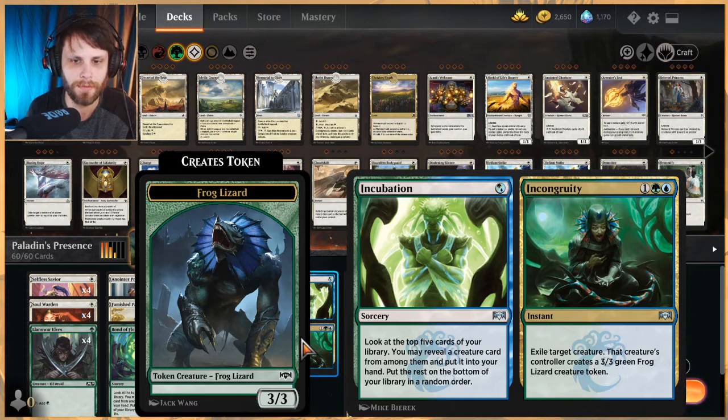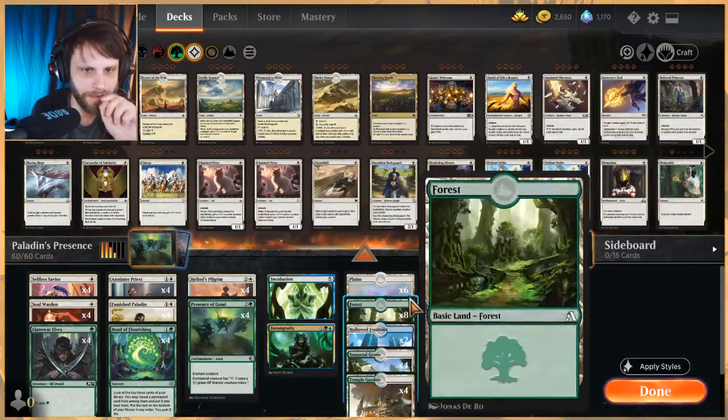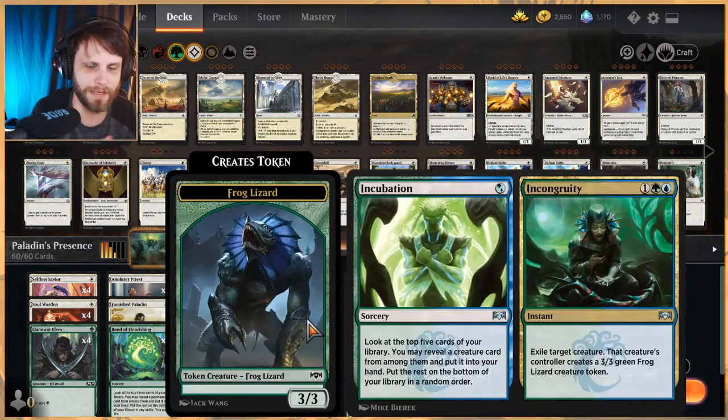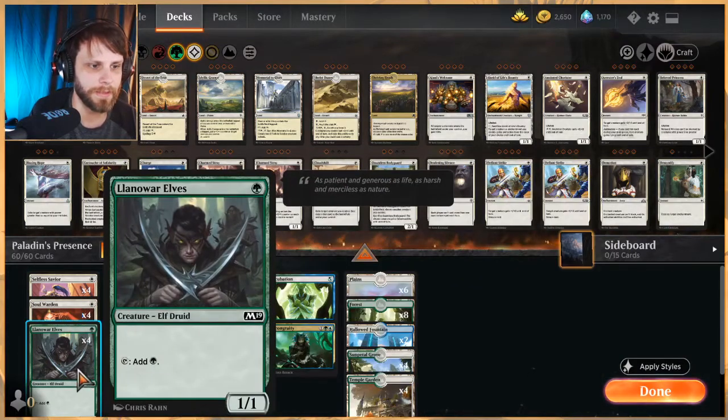Incubation is really to help you get any of the combo pieces. I put two Hallowed Fountain in place of two Plains so that Incongruity is actually playable — it's instant speed, three mana, exile target creature and that creature's controller gets a 3/3 Frog Lizard token. I found that very useful, particularly against a Mardu-style deck with a lot of removal and powerful creatures like Hazorets.